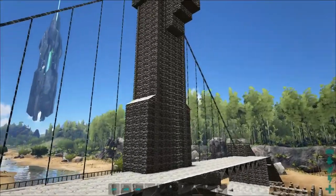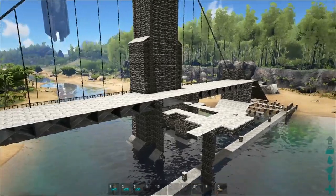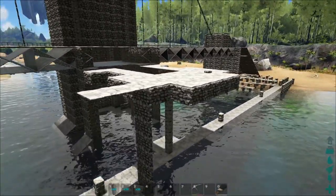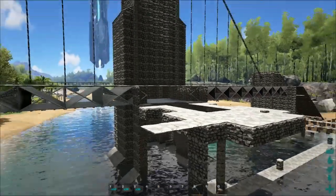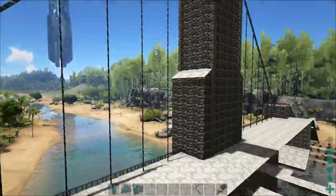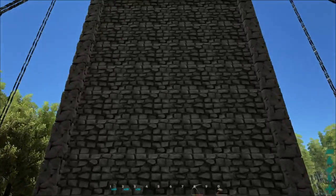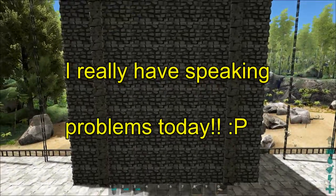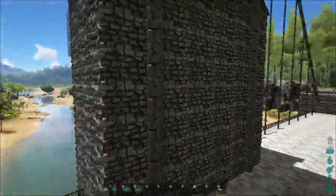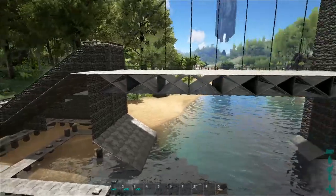Of course I didn't show you everything because I'm not gonna build this whole bridge again from scratch — but you have an idea of how to build it. With this guidance you should be able to recreate it. Just watch the videos a couple of times — the timelapse videos or this video — and you can build it yourself. The tower up here is four walls high, and down here it is six walls wide, and here four walls wide.